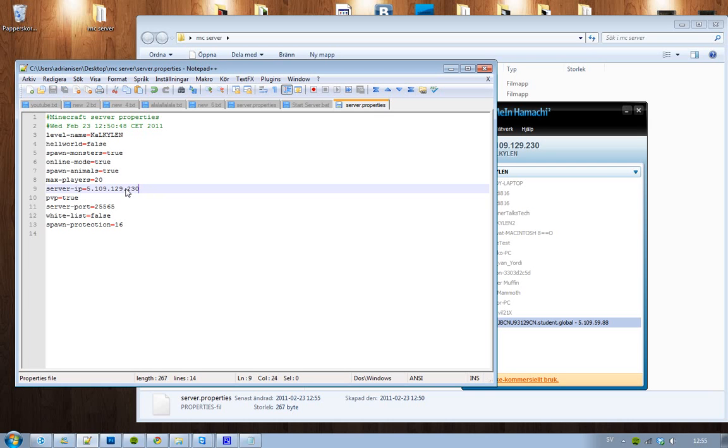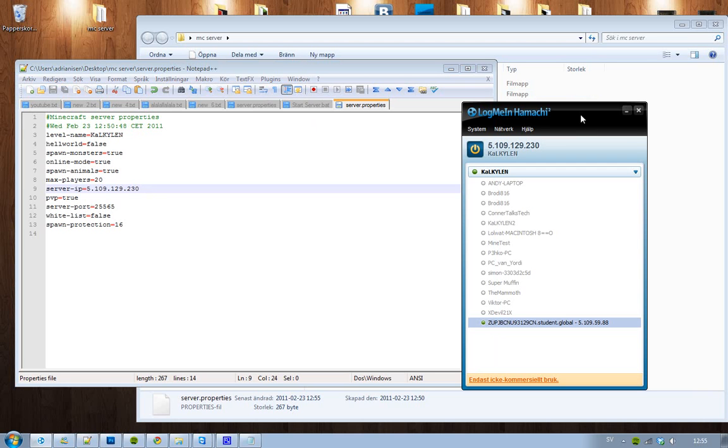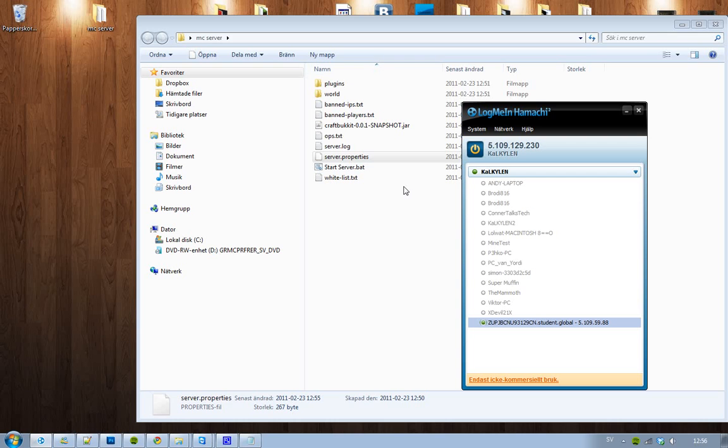Hamachi has a limit on how many people you can have in the same room — it seems to be 15 people. But this is basically a very simple way to put up your own Minecraft server. If you want to know how to install mods I could probably make a video about that too. If you have any problems, let me know and maybe I can troubleshoot it for you. See you!